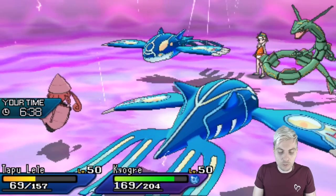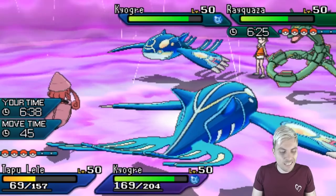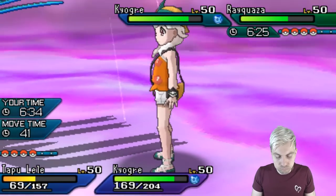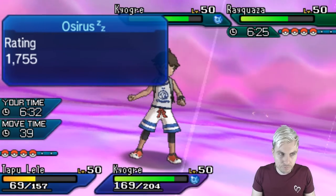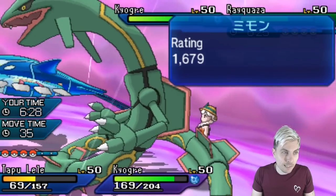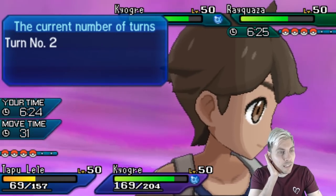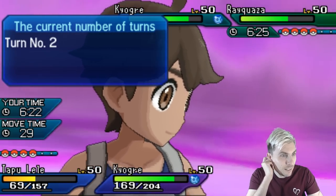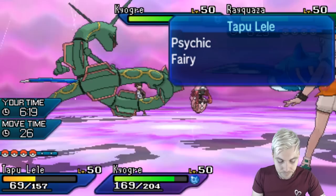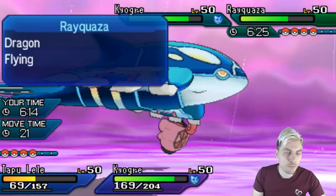We've broken the Sash on that potential Rayquaza so it's going to feel pressured right now for sure. Lele is one of those things I want to keep for Rayquaza for later in the game, where I could bring in Lunala — but then Lunala is going to take a ton of damage from the opposing Kyogre.